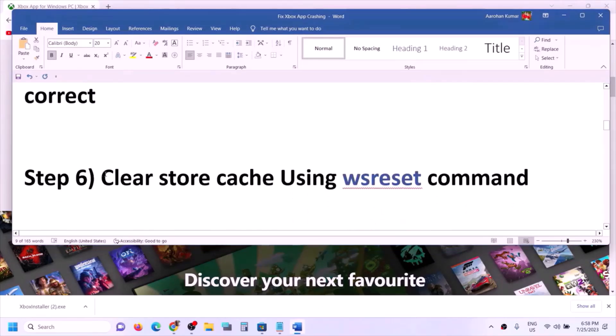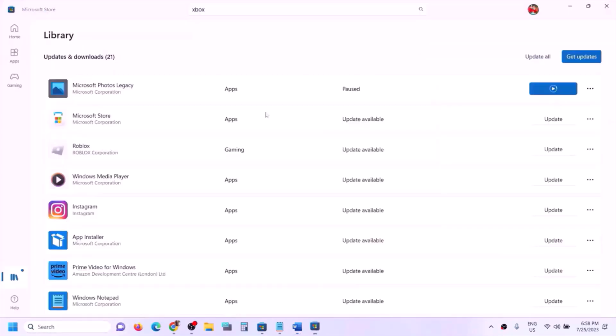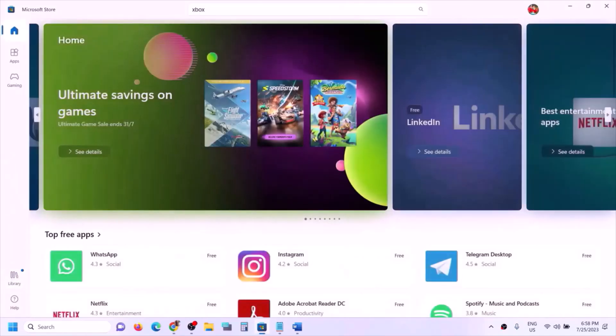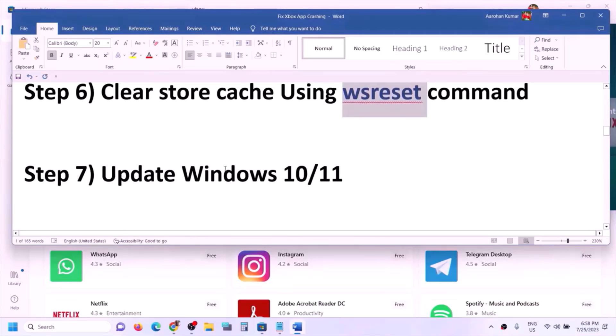The next step is to clear Store cache using the WSReset command. Type 'wsreset' in the Windows search box and click on wsreset. This will open a black screen and then reopen Microsoft Store. After that, try to open Xbox app.